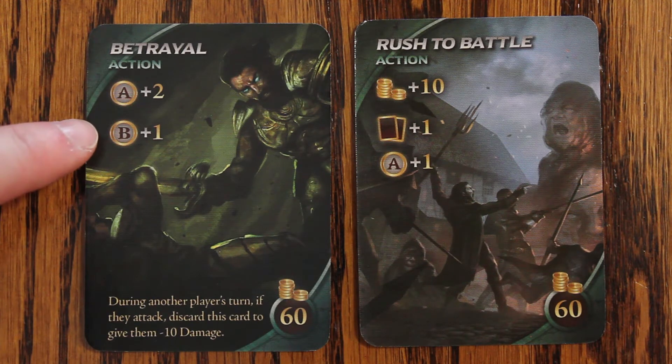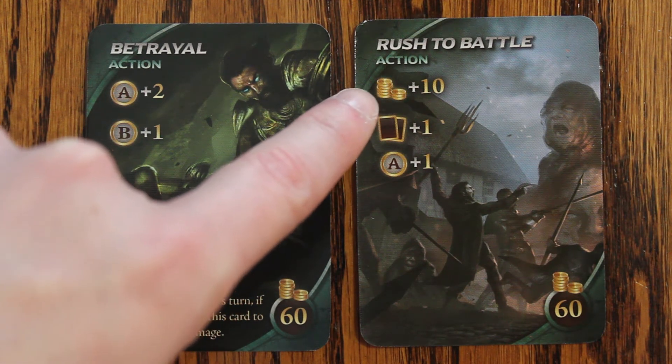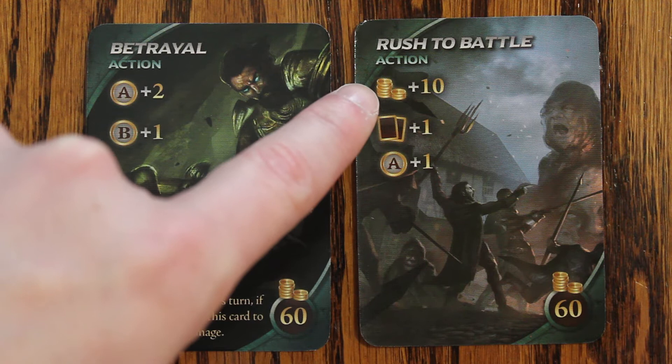A plus 2 means you can play 2 additional action cards. B plus 1 means if you choose to buy you will gain an additional buy, so instead of having 1 buy you will have 2 buys. Gold plus 10 means you have 10 additional gold to spend that turn.